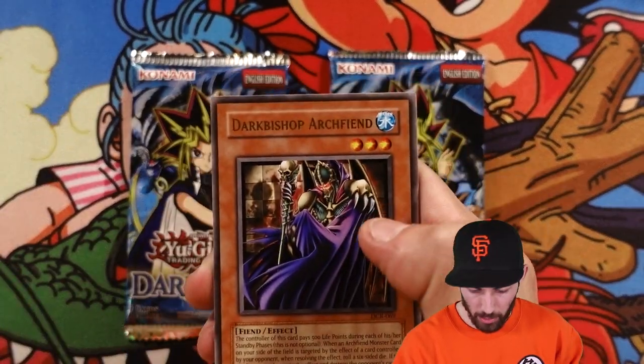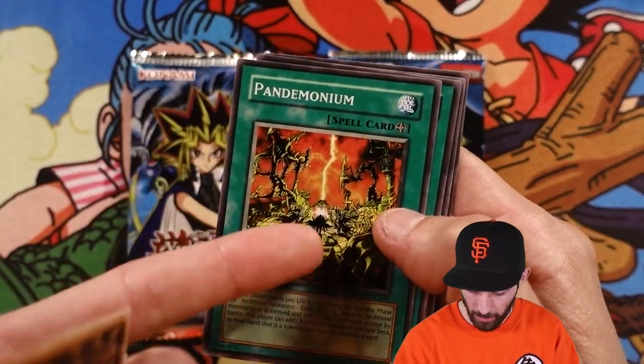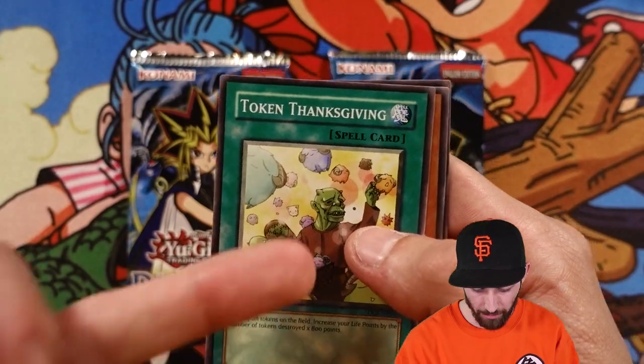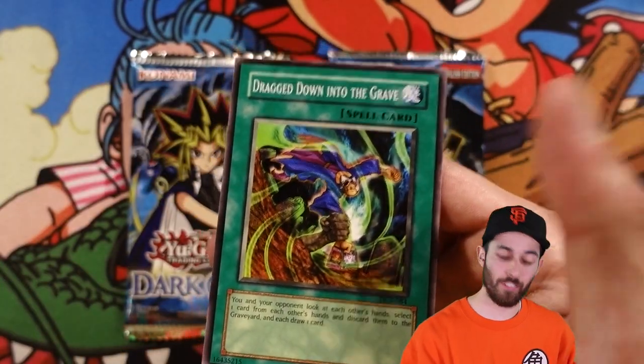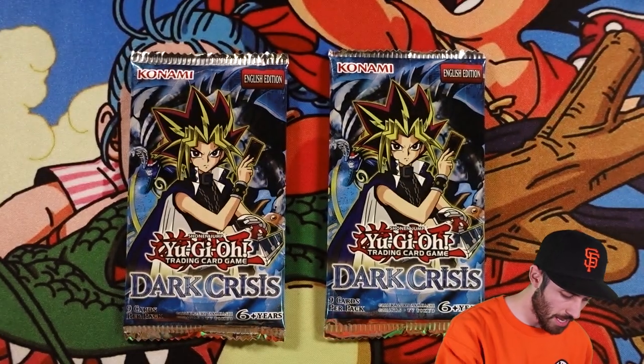Our rare was Dark Bishop Archfiend. We got Pandemonium — I remember that was actually sought after. Token Thanksgiving, Keldo, and Drag Down to the Grave. That's another good card to actually get honestly. We pulled one of those in the last video.